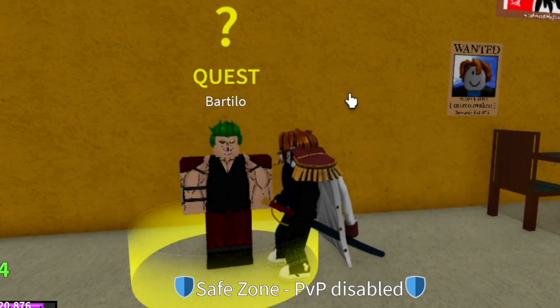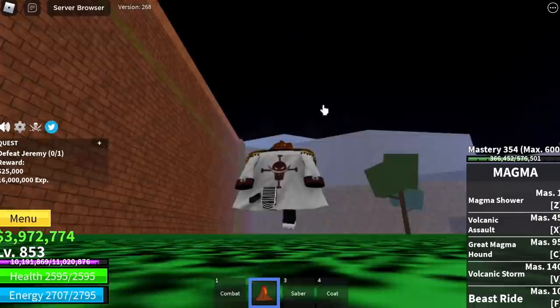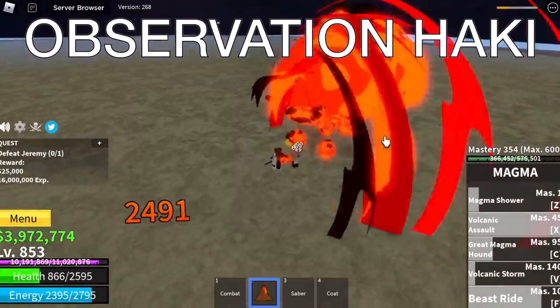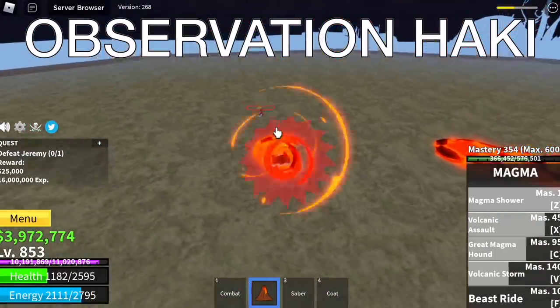Next up, he will ask you to defeat the Spring user. You can get a quest while doing this. Jeremy is located here — you're going to use your Z and V skill for the damage. Always turn on your Observation Haki because our build is mostly on Blox Fruit stats.